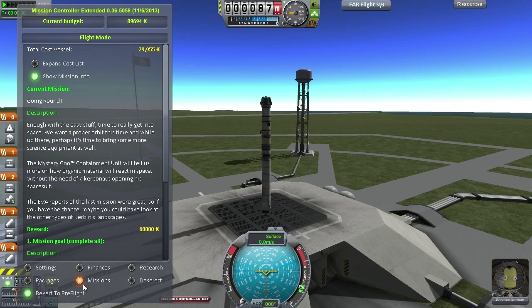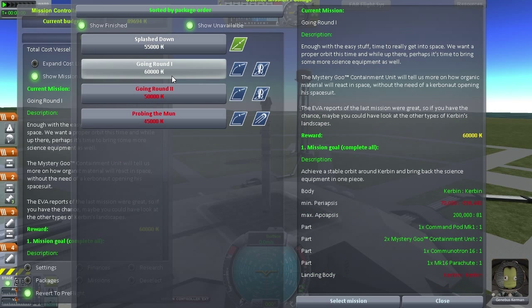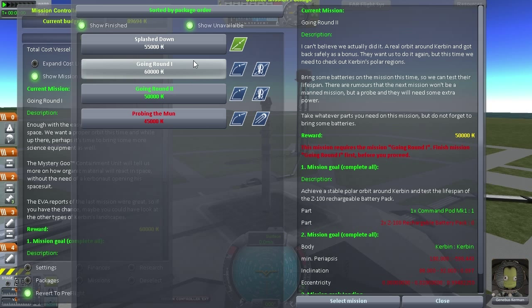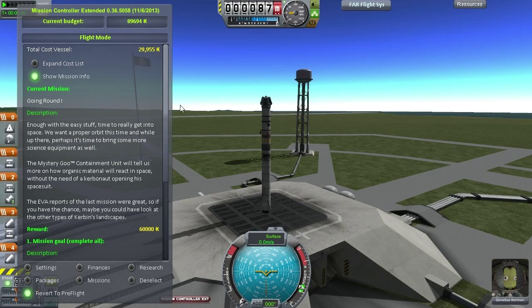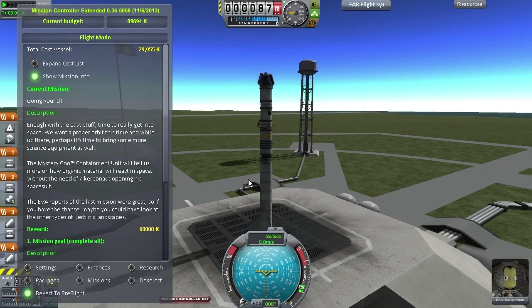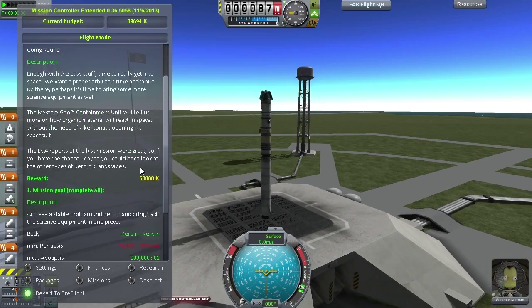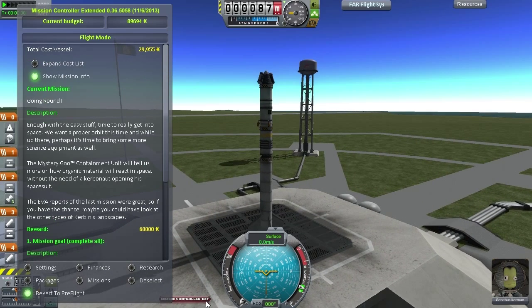Today we have two orbit missions, fairly run-of-the-mill - going round one, 60,000 for that, and going round two, 50,000 for that. This requires a polar orbit, and as you can see the payouts are not huge, but I decided to try and make some very cheap orbiters. This one costs just under 30,000, and the polar one is just a hair more expensive. So if all goes well, we can double up for about 60,000 in profit.